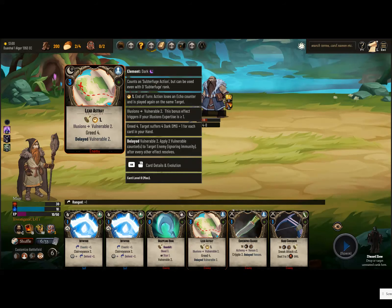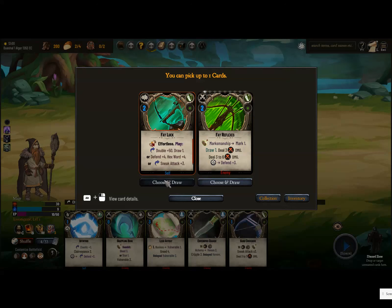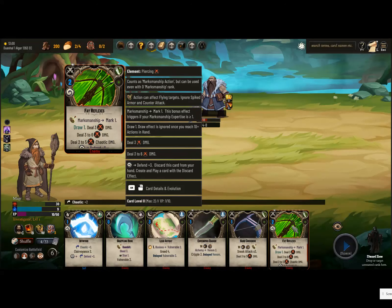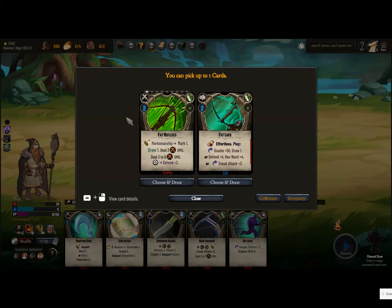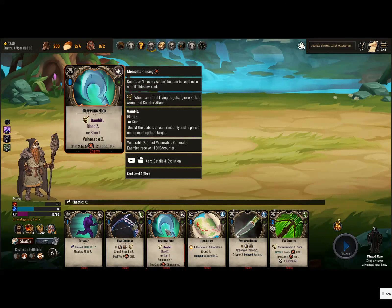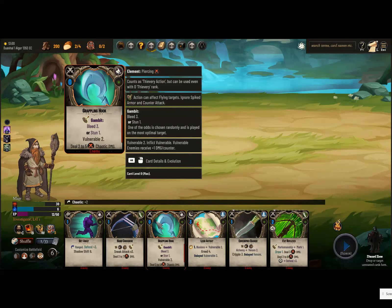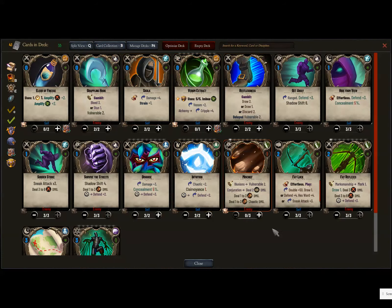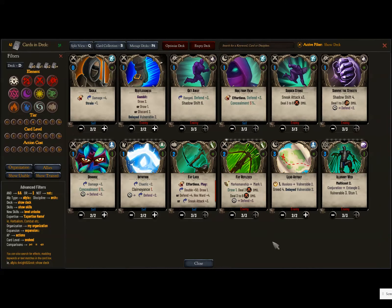Let's see if we can level up any of our cards. We can level up this one and these two. This card — even though we don't have Marksmanship — is still a really good card. They're dead. Let's level stuff up, whatever we can get away with without killing ourselves. We want to keep some Shadow Shift. This Grappling Hook — I don't know if I'm feeling it because it's randomly bleed or stun. It does cost zero, but it doesn't seem like we're having a lot of AP problems, so I think I'll cut that.